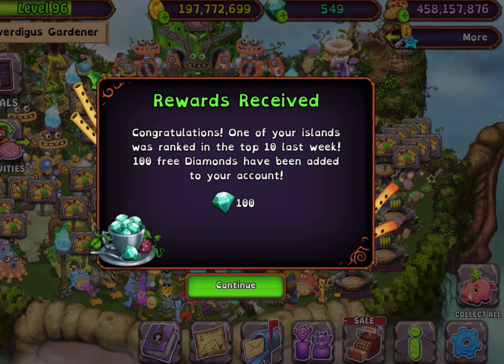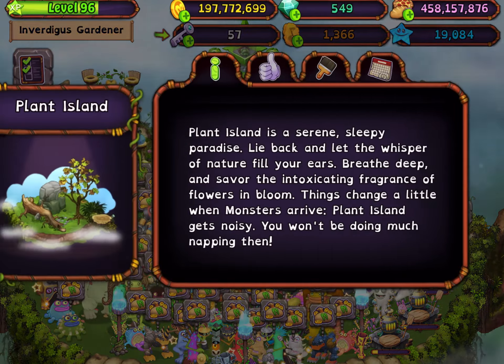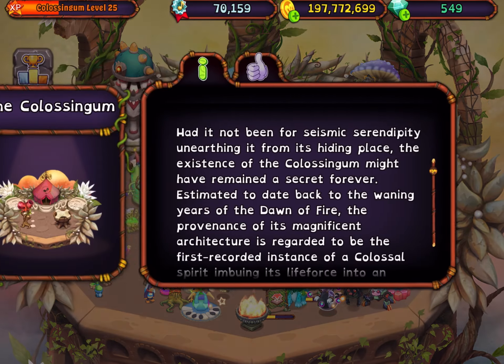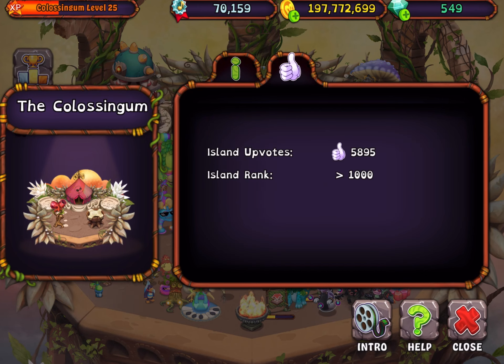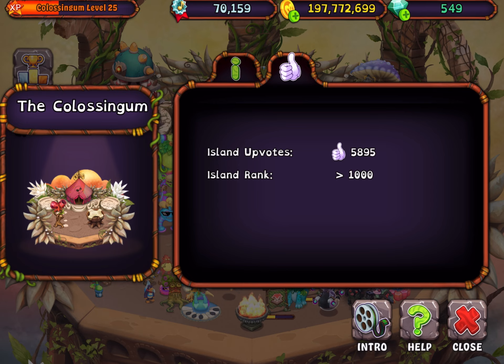Hello everybody, so we have a new update for My Singing Monsters — version 4.3.1. As I logged into this game, a notification appeared that one of my islands reached the top 10 last week and I got 100 diamonds because of it. I tried to find which island they're referring to, and I believe it's the Coliseum, since the other islands weren't anywhere near as high. Pretty good news — 100 diamonds, I'll take it.